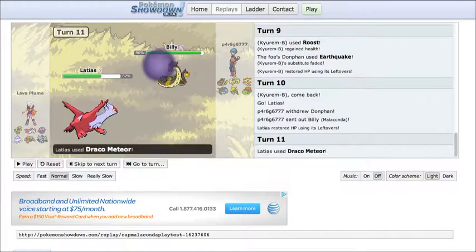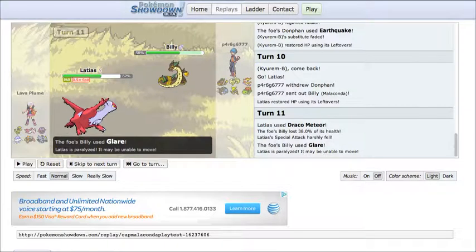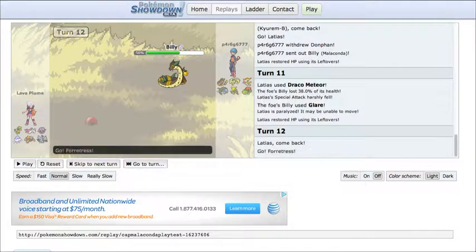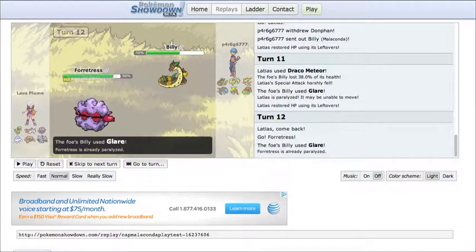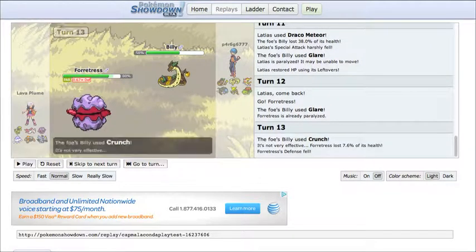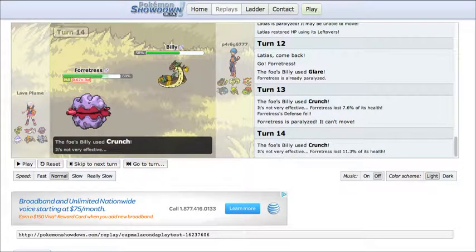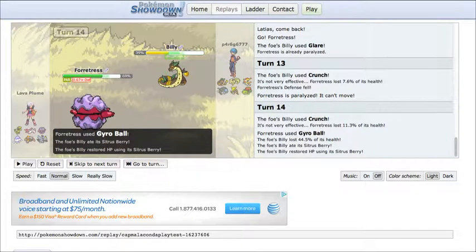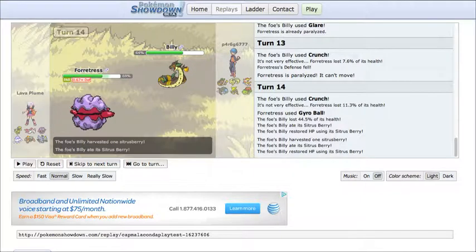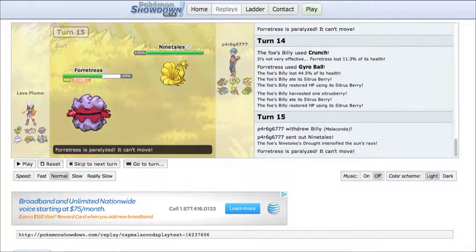Malaconda is the only one with a nickname — his name is Billy. He goes for Draco Meteor and look how little that does: only 38% from a Latias, and I do exactly what I want — I paralyze his Latias. He's in some trouble now. He goes back to Forretress and I go there again predicting the switch. I crunch it, it gets paralyzed, I get the defense drop which I was hoping for. But it goes for Gyro Ball, which does way too much damage. That's why I like Harvest — I got most of my health back. I don't want to get hit by another Gyro Ball, so I switch into Ninetales to get my Sun up, and Forretress gets paralyzed again.